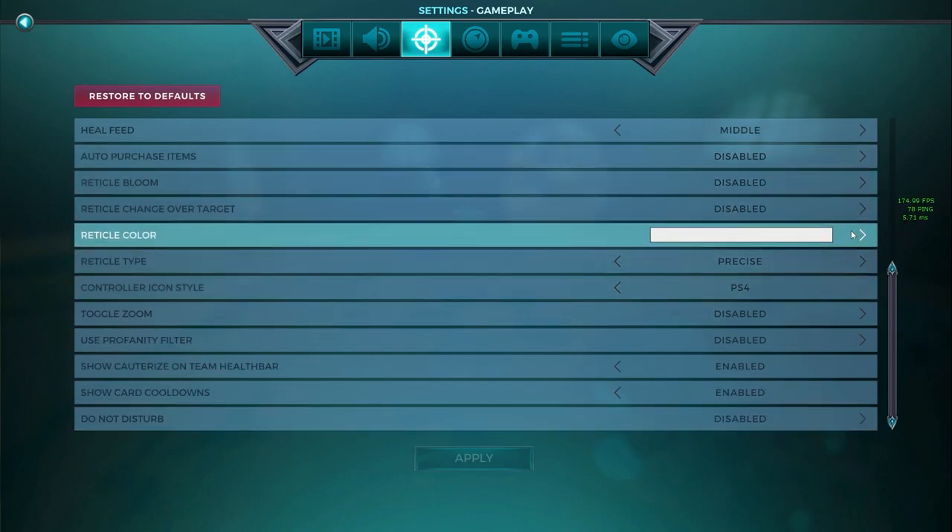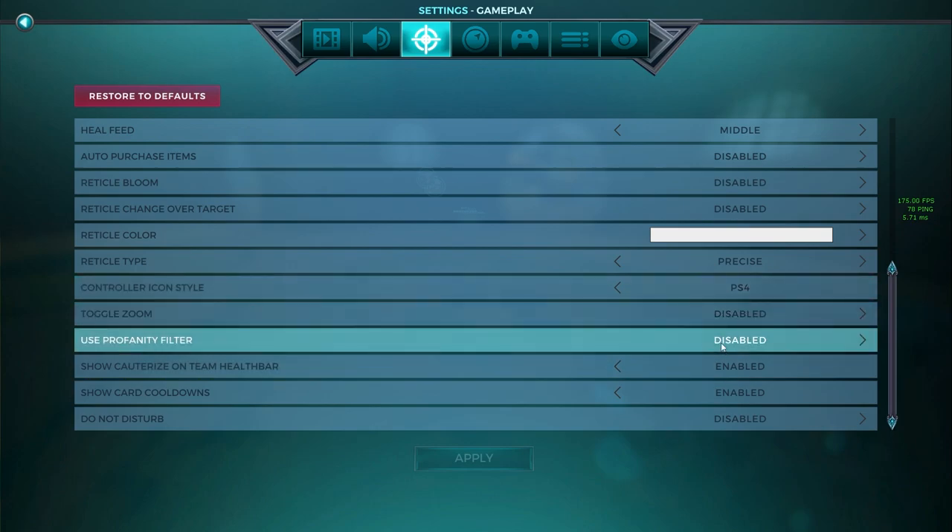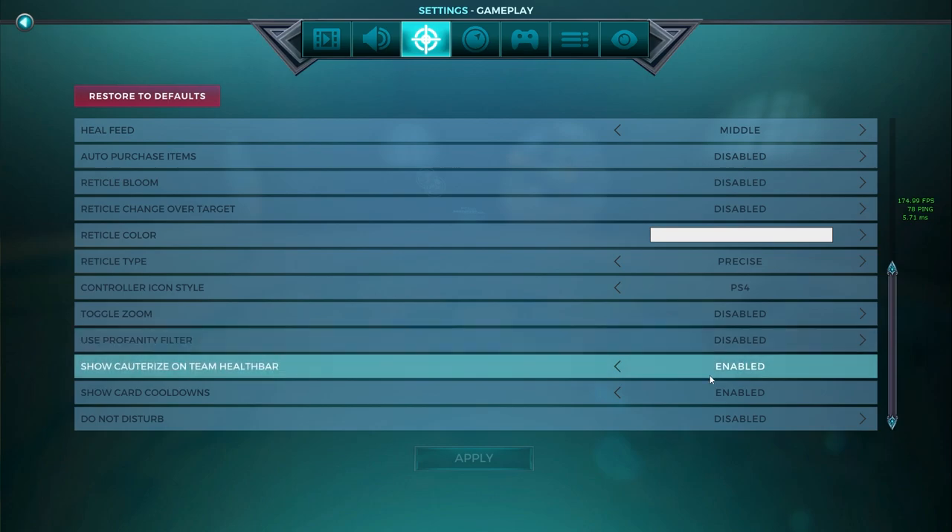The reticle crosshair is preference. Same goes for controller icon — it depends on what controller you have. I have toggle zoom off. You can enable or disable the profanity filter — I highly recommend having it off. Show cauterize on team health bar is also extremely important if you are support. If you have it enabled, your allies' health bar will turn an ugly green if they are cauterized. Cauterize nerfs healing — at 90% cauterize you'll only do 10% of your healing numbers to that cauterized player. This will help you figure out who is cauterized and who is not.